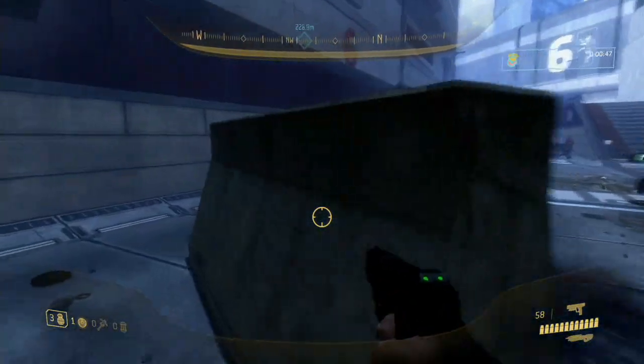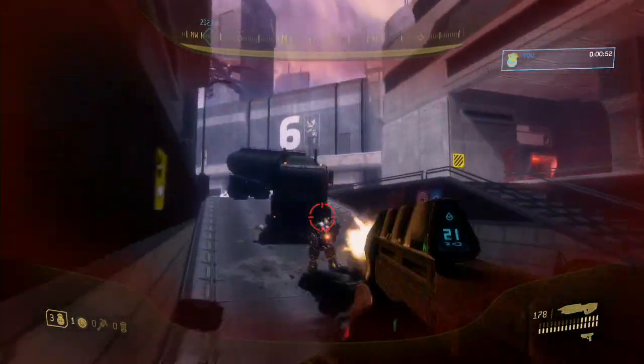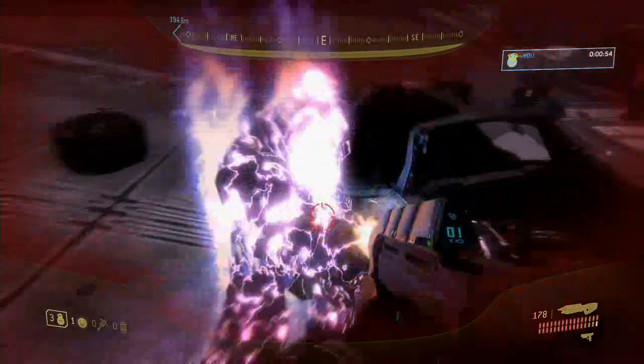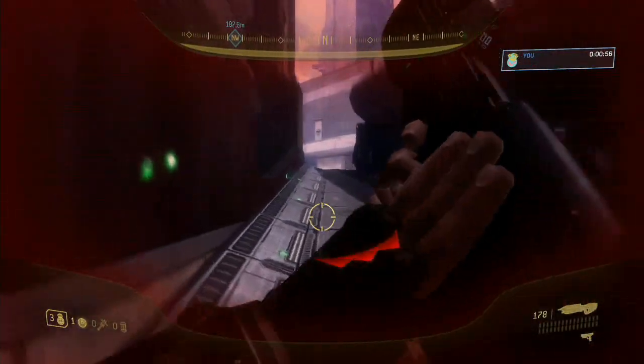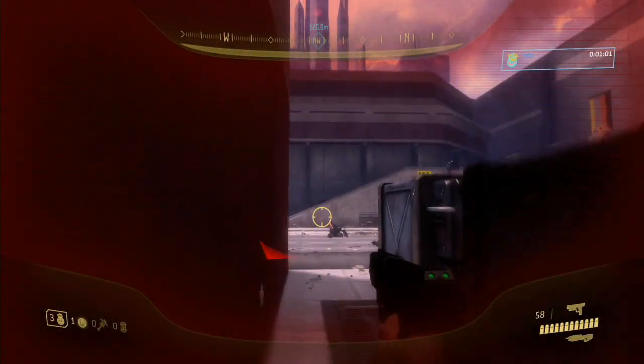I would definitely recommend doing Tayari Plaza or Halo 2's Outskirts — both are the quickest levels available. Tayari Plaza is extremely quicker than even Outskirts. With Outskirts you have to do a few grenade jumps, and skulls like Sputnik do help, but this is a guide for Tayari Plaza.